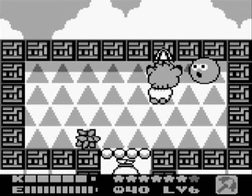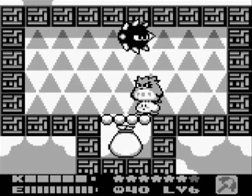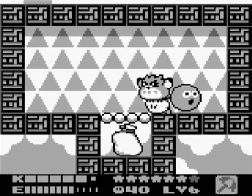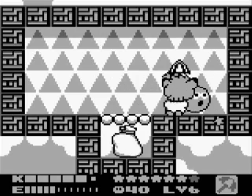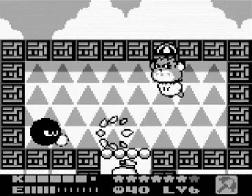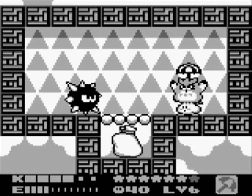For Captain Stitch, you can only hurt him when his spikes are off, regardless of whether you have a power or not, so keep that in mind. He can be a pretty annoying boss, especially when you're fighting him in close quarters like this.